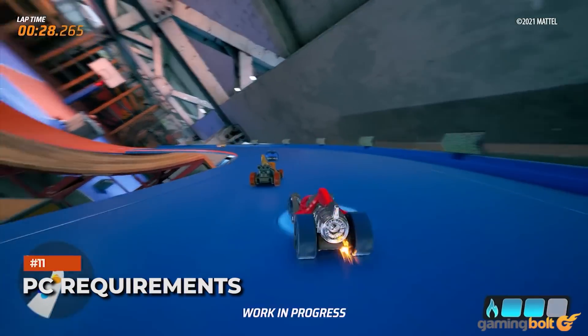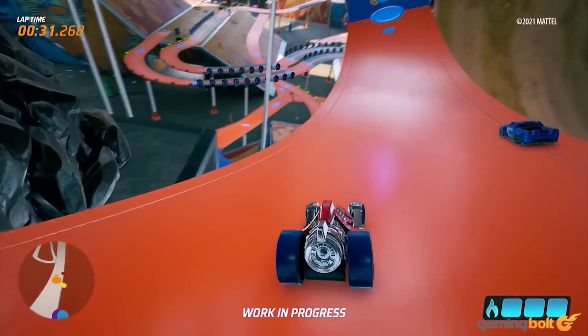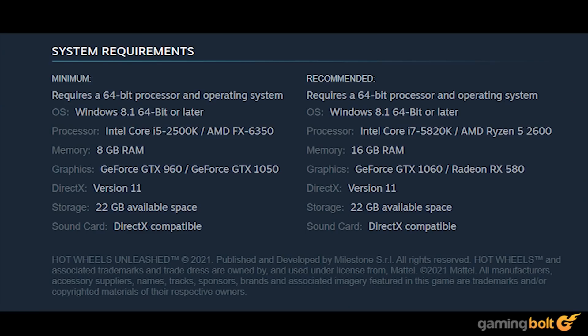On the PC, the minimum requirements aren't too harsh. You'll need an Intel Core i5-2500K or AMD FX 6350 with 8 gigs of RAM and either a GeForce GTX 960 or equivalent. For recommended specs to really appreciate the visual fidelity, a Core i7-5820K or Ryzen 5 2600, GTX 1060 or Radeon RX 580, and about 16 gigs of RAM will be needed. In both cases, 22 gigs of installation space is required.